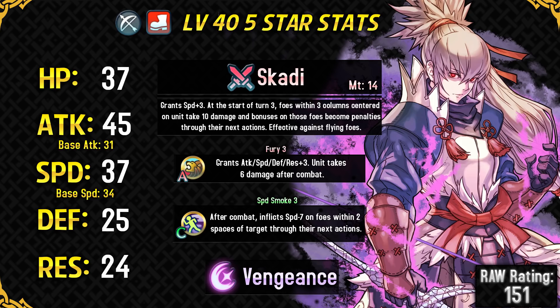His default B-slot skill is Fury, which is a good skill for him and bumps his speed to 40, which is quite incredible. His C-slot skill is Speed Smoke, which previously only Siegbert had, so he has a coveted skill that can be used for fodder — it's better to use him as fodder for Speed Smoke rather than Fury, and here are some builds that can utilize this skill.